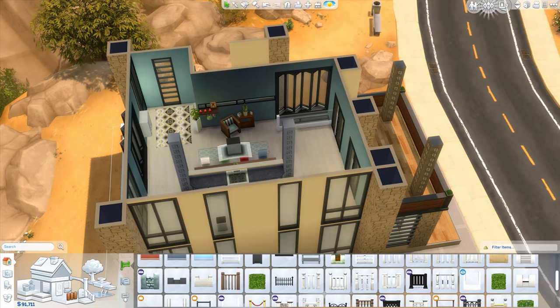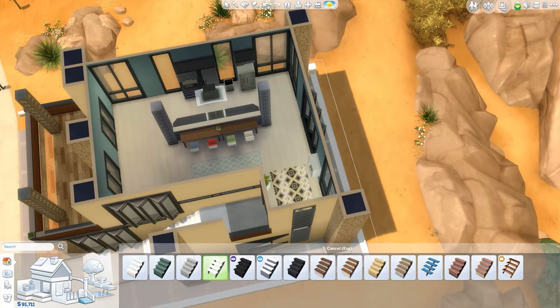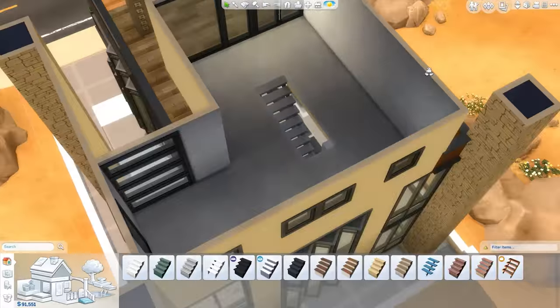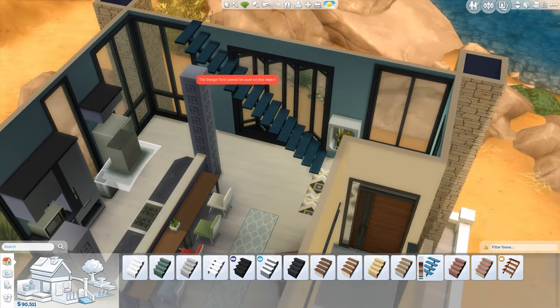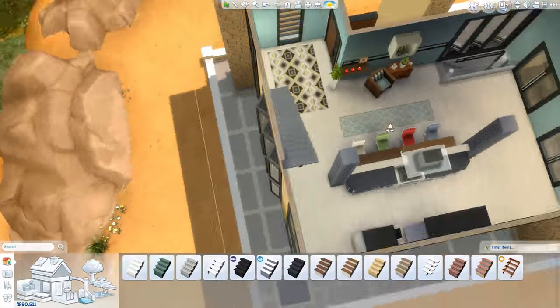Here we see the stairs being placed in. I decided before going any further to get the last staircase in as well. The one going downstairs was in a perfect position — I had to take away one of the chairs, but yeah, it looks really good.